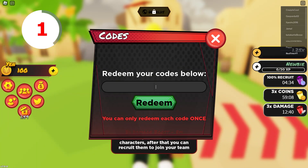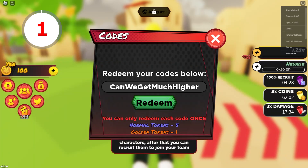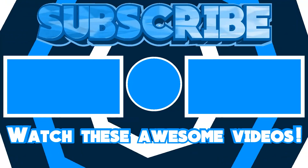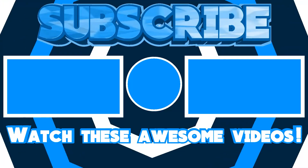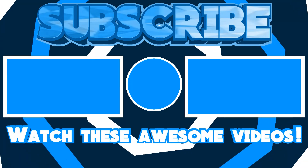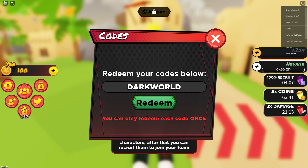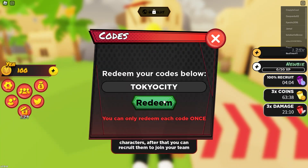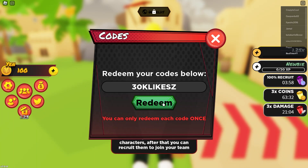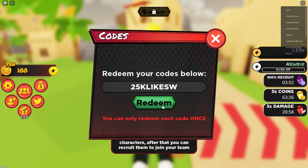Then we have the code halloween, and it actually gives you all the boosts as well. Oh my god, this next one is literally the best code — oh my god, it gives you a free egg! Okay, that's a really great code. This code also gives all the boosts and all of them are working, which is super insane.